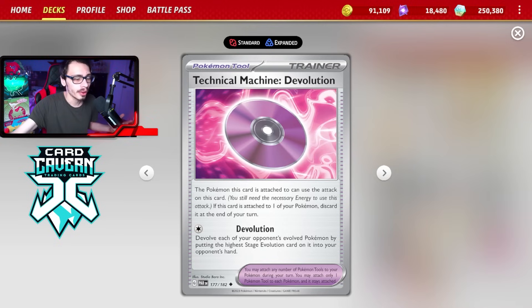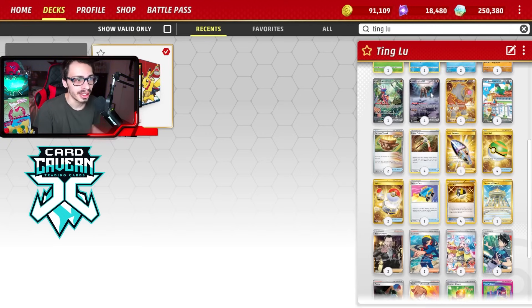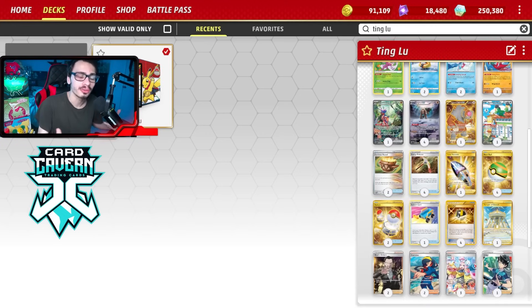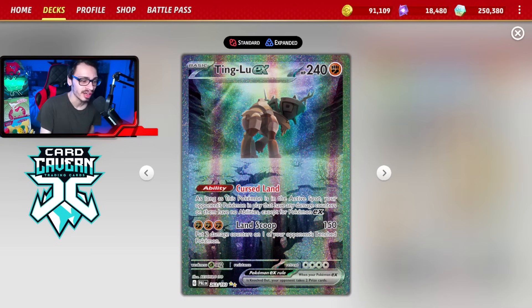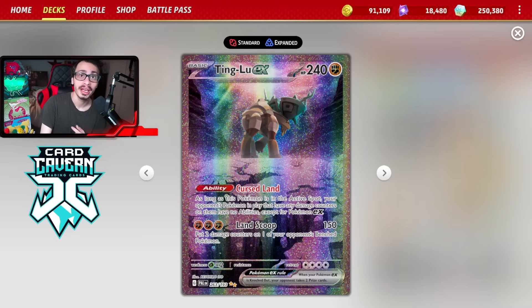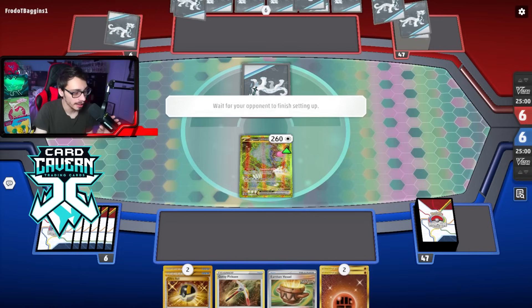Against Charizard, try not to go overkill on knockouts so they can't one-shot you as easily. Same with Dragapult — it's not terrible, but things get tricky. Raging Bolt is also not the best matchup, but Tingloo is fun when it works. It's very satisfying to shut off ability-based decks. Let's see what Tingloo Frostlass can really do on TCG Live today.